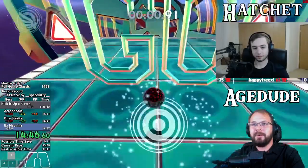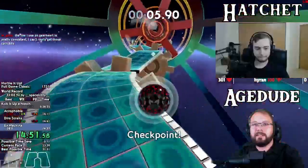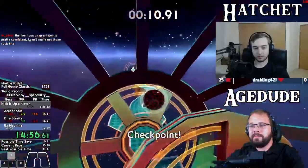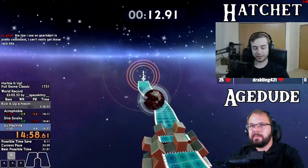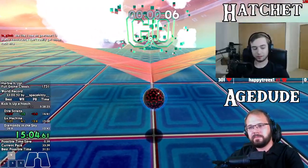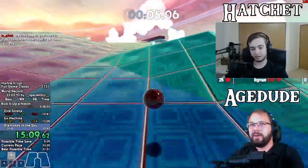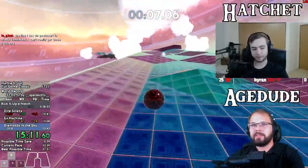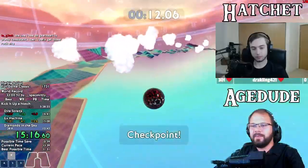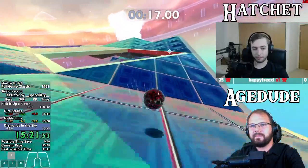Almost at the end of chapter four - a minute and seven behind gold splits, which really isn't a lot of time to lose over the course of a run given this is like the halfway point. That's not too bad. You have some really strong gold splits, and we see you beating one of them on Ex Machina - that's always fun.